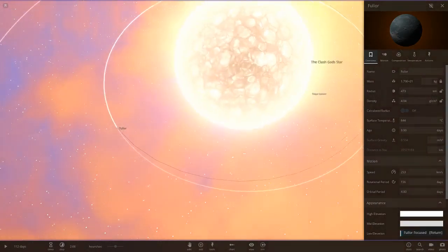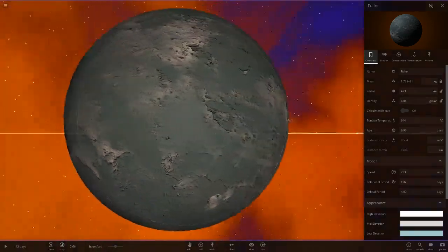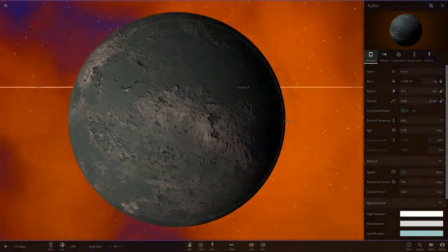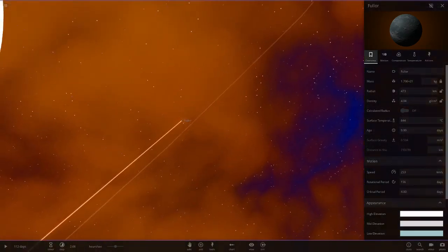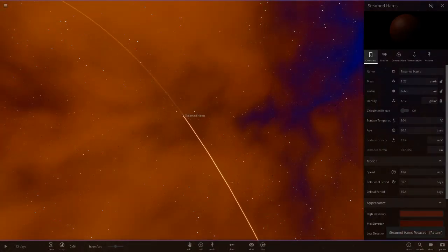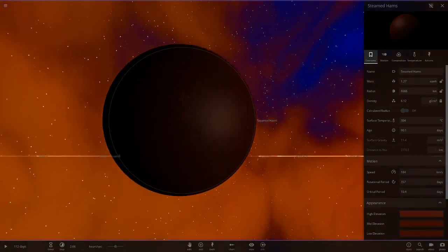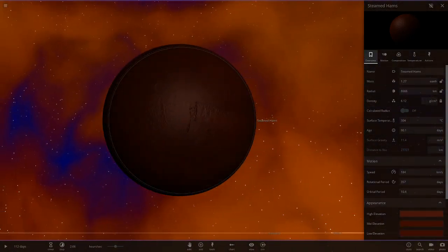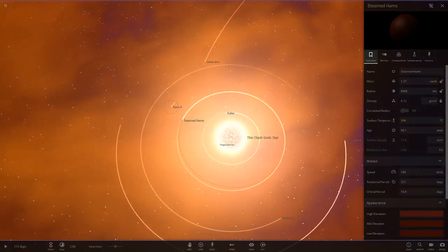Next up we've got our first planet called Fullor — like a hot Mercury, a little smaller, more of a dwarf planet. Then we've got Steamed Hams at 6666 degrees, which reminds me of my Sedna. It's also like a Mercury-like object — quite hot, just a rocky object, about triple the size of Mercury.